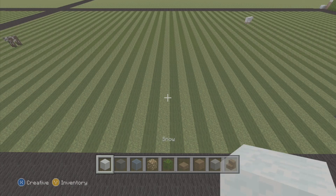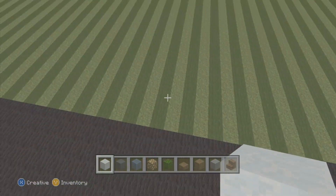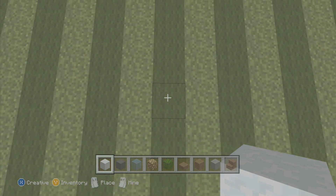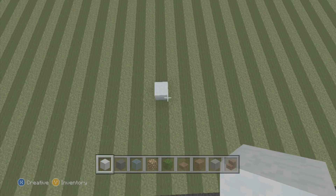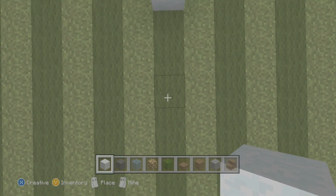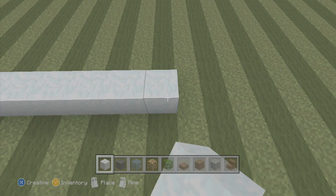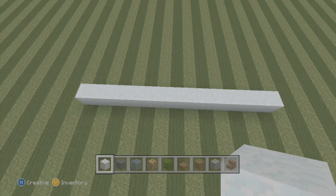Now if you guys are a quartz builder and you like to use quartz or iron instead of snow, you can replace what I'm doing with snow with quartz or whatever. So what we're gonna do — I have a road right here, so I'm gonna go one, two, three, four, five, six, seven blocks off the road and on that seventh block I'm gonna place the first block of the house. It's six blocks technically off the road, and then we go thirteen blocks long.